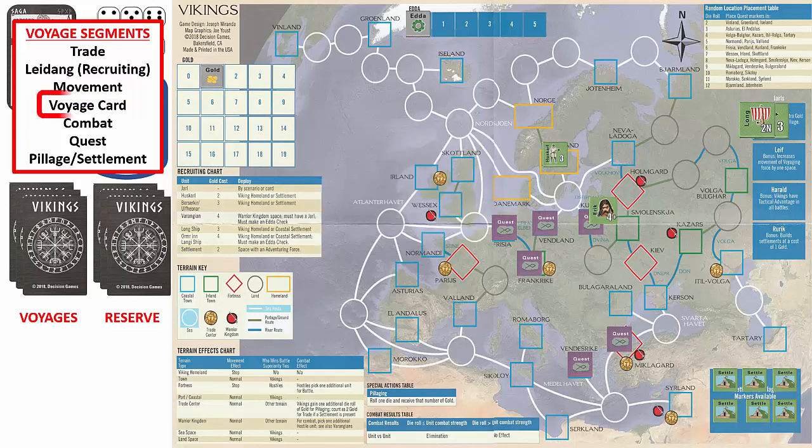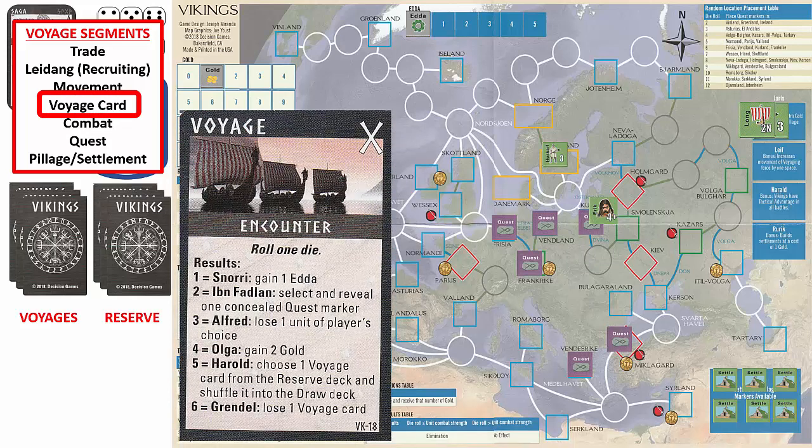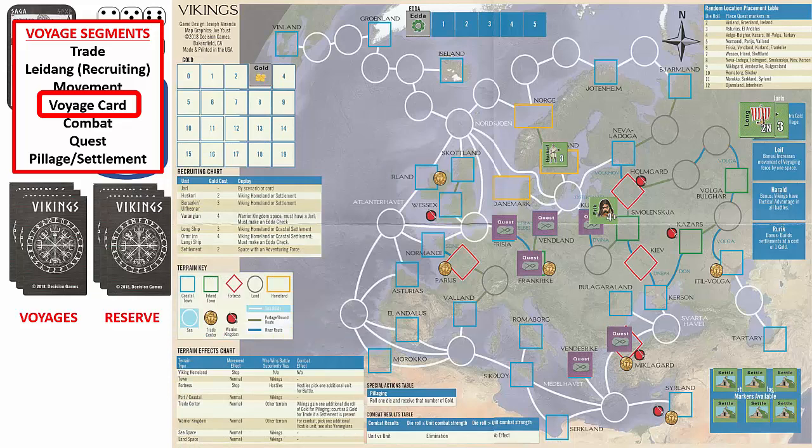It is now time to draw a voyage card from the voyage deck. We draw the encounter voyage card, which instructs us to roll one die and consult the table on the card. We roll a four, which grants us two gold, so we move the gold marker to the three space on the gold track. We then place the voyage card on the discard pile and move to the combat segment. Since the voyage card did not initiate combat, we can skip this segment for this voyage.